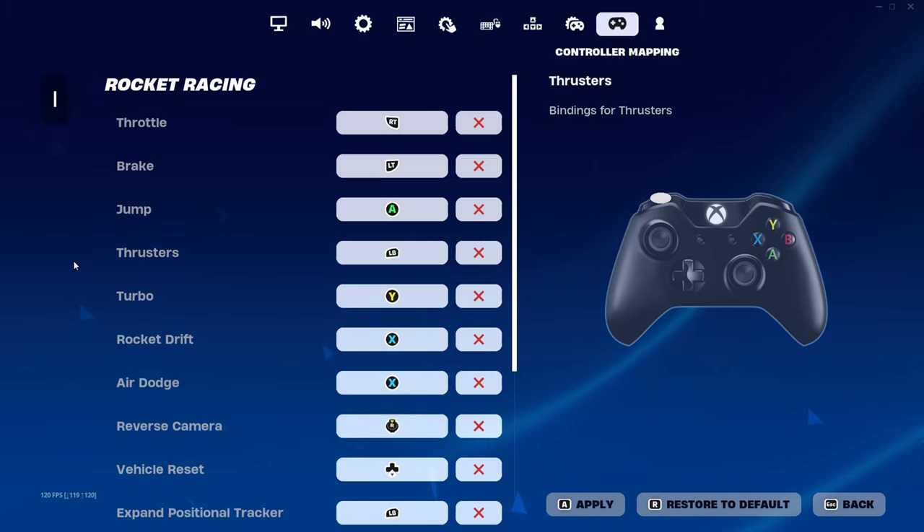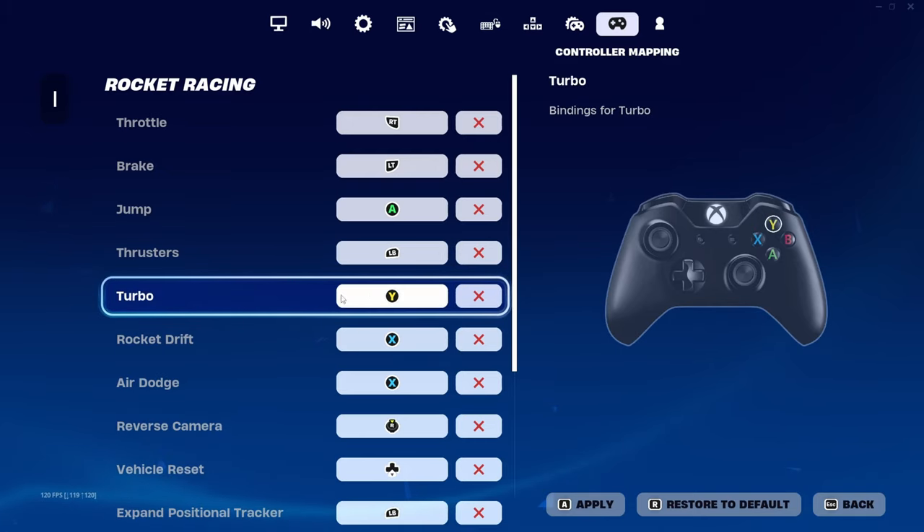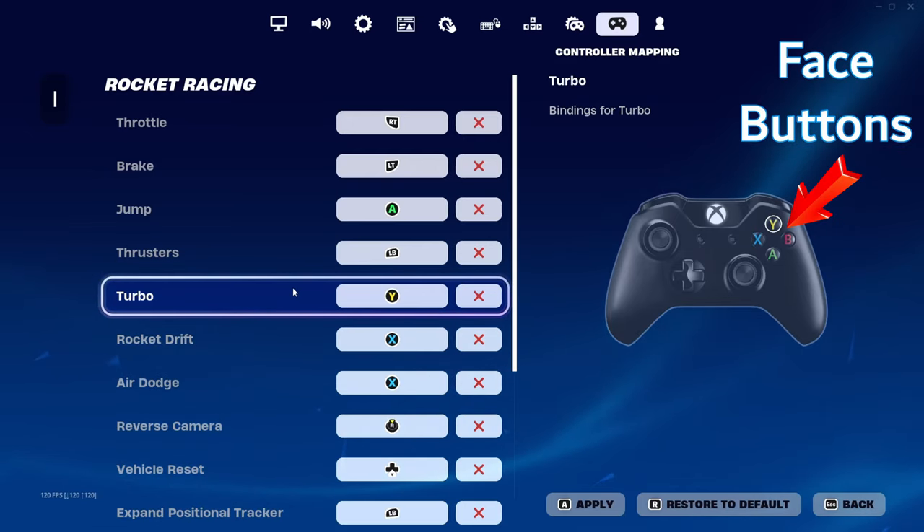Why not RB or R1? We will answer that shortly. Turbo, I would say, is fine at Y. You could also move it to B if it's easier for you to reach. In general, you will probably be using only three of the four face buttons for important stuff, so choose the three that are most comfortable for you to press, based on your hand size and familiarity from other games.